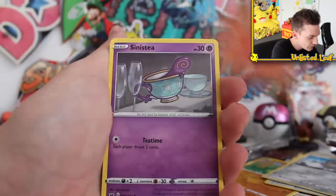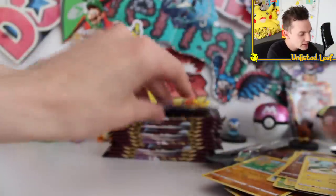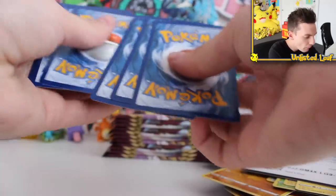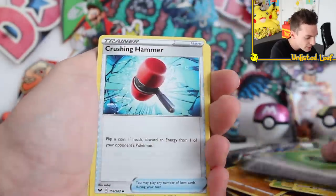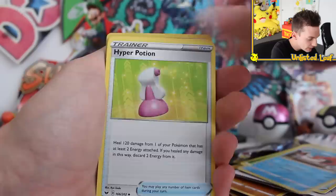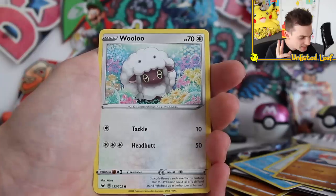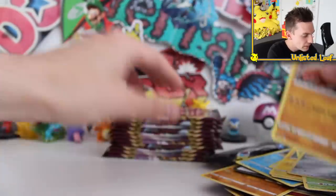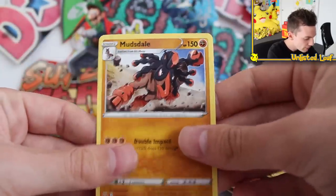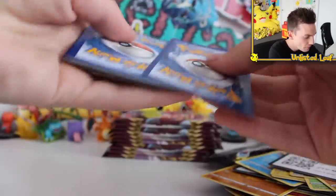That was all I was pretty much gunning for — if I could just get a VMAX this part, I'd be happy. Got it. Sudowoodo, Energy Search, Meowth, Scorbunny, Maractus, Pikachu again, then we double up on Raichu as a regular rare. Kingler, Hyper Potion, Wooloo — look at that cute artwork. You notice there's the same Pokemon but with two different artworks. Muddale regular rare — look at how epic that is running. Saw McDonald's was open — he's like, alright, Happy Meal, I'm coming for you.